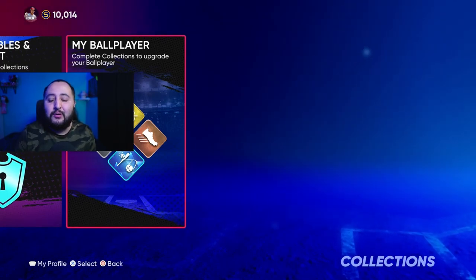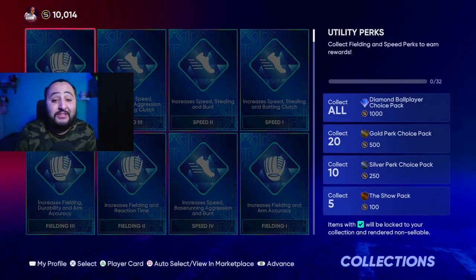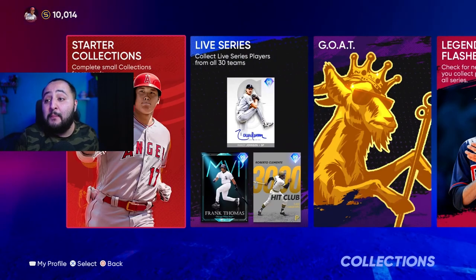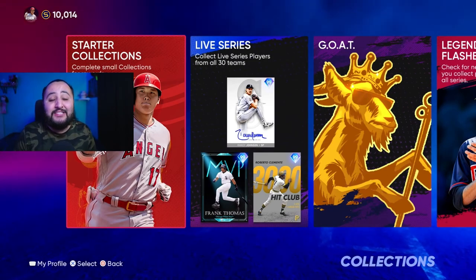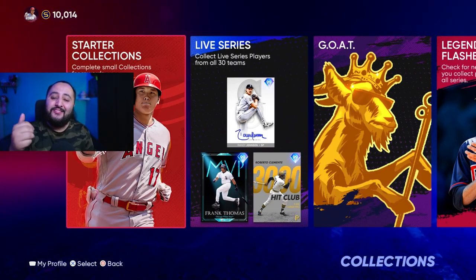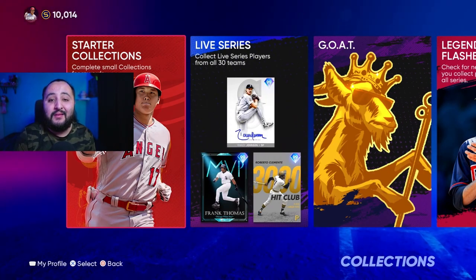Go get this done in collections, and also check the My Ball Player section — if you play Road to the Show, you get packs and stubs there as well. I don't play Road to the Show so I wasn't covering it, but please go do that too. So go into collections, collect what you can, and get your free stubs and free packs — it's that easy. Hopefully you guys enjoyed today's video, drop a like, and I'll see you in the next one. It's been your boy Jesse D123, and I'm out.